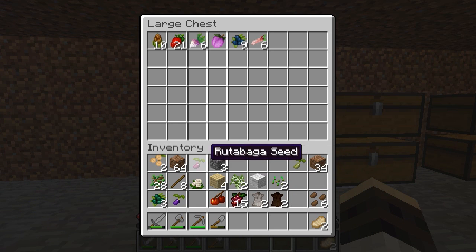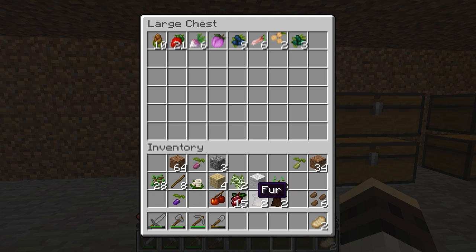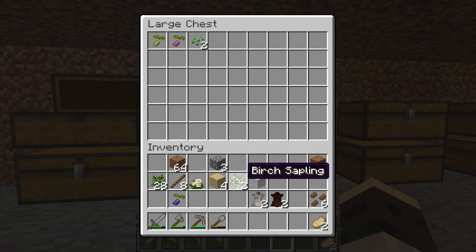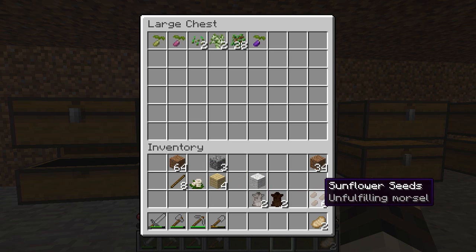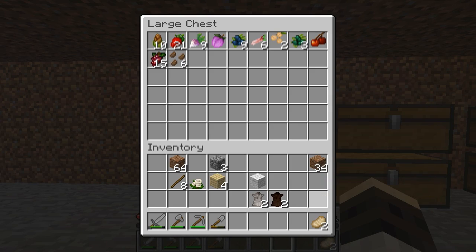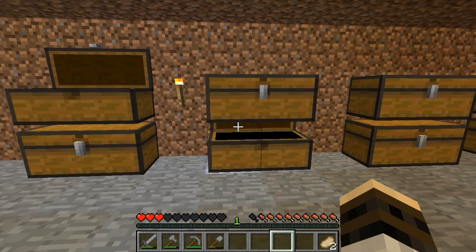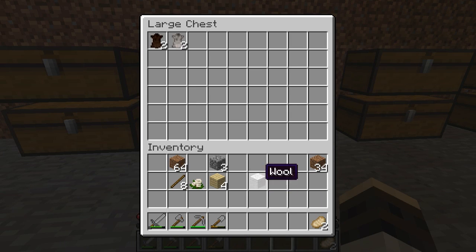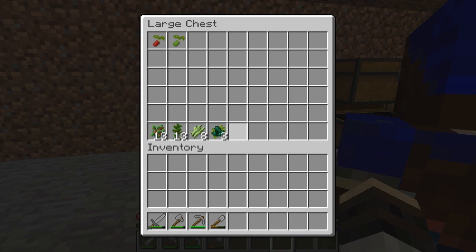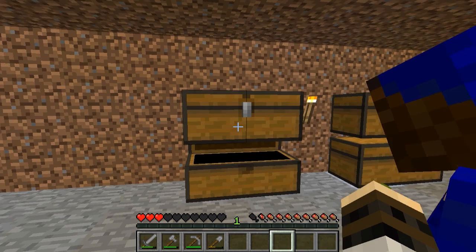I'll put raw food in here. I like to organize, guys — I have OCD, but Jessica doesn't like the way I organize. Some flower seeds aren't actually seeds, so there you go. We need salt.